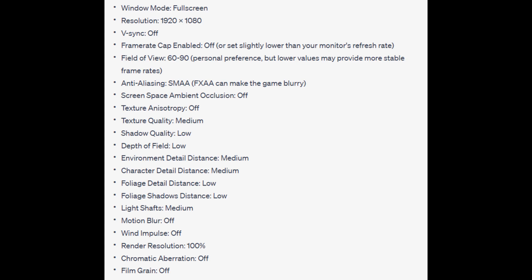Resolution: 1920x1080. V-Sync: off. Frame rate cap enabled: off, or set slightly lower than your monitor's refresh rate. Field of view: 60-90, personal preference, but lower values may provide more stable frame rates.